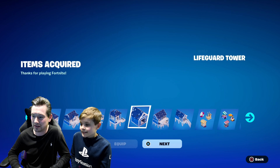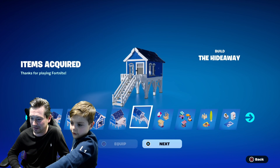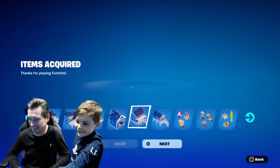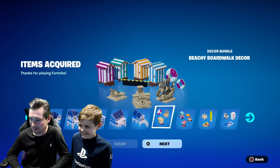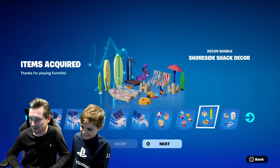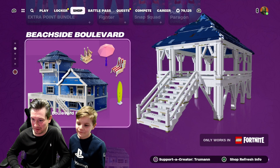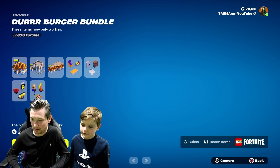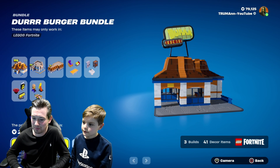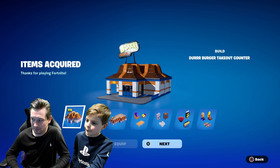1,900 V-Bucks. These are good, but what is that? It's a shed - a little shed. Maybe one day I'll play Lego more and finally get into it. So I've bought that. Now I just need the Dirt Burger - 2,000 V-Bucks. I do like this but it's so ridiculously priced. On top of this, you still have to build it yourself - you have to build every single piece.